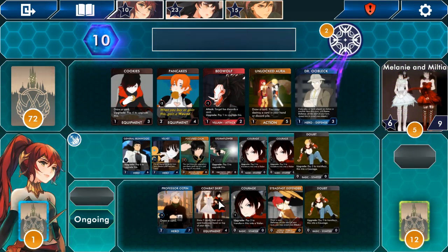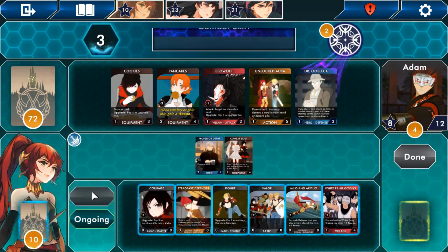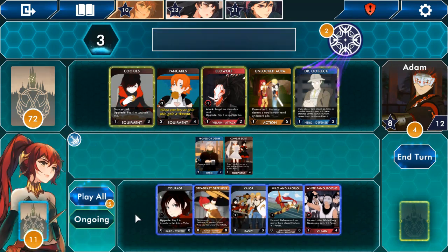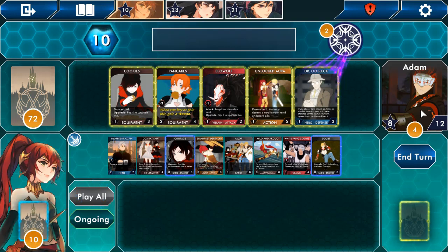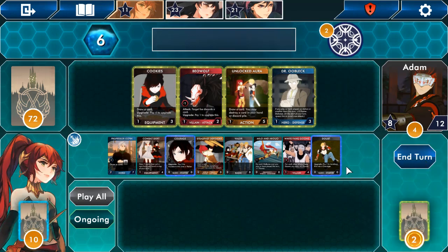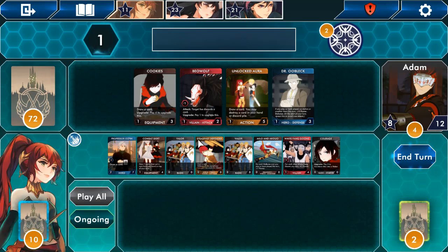I am not doing well this game. 'Put a card on top of your deck.' I drew it again — keep playing cards. That's 10 but I need 12 — you fecker. 'When you buy or gain this card, gain a wound' — I don't want a wound, but that's worth points. 'Draw a card, you may destroy a card in your hand or discard pile.' That's worth so much power though — screw it, I will take a wound! I'll also upgrade you and upgrade you. I'd like to upgrade you again but I only have one point left.